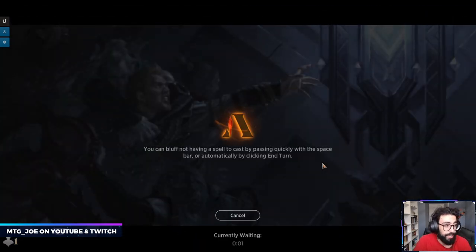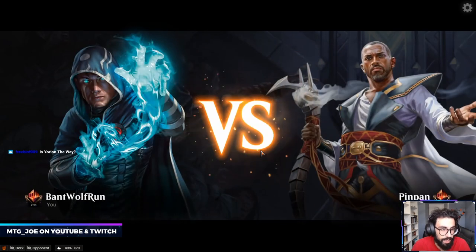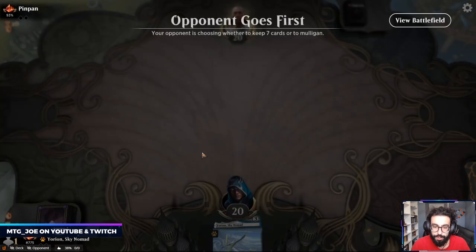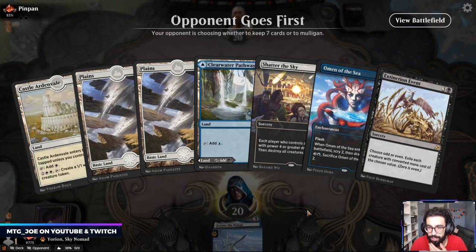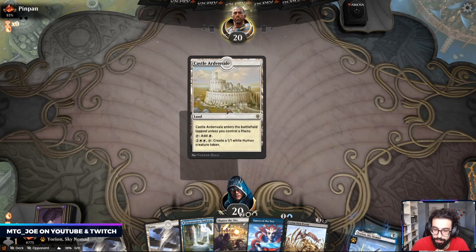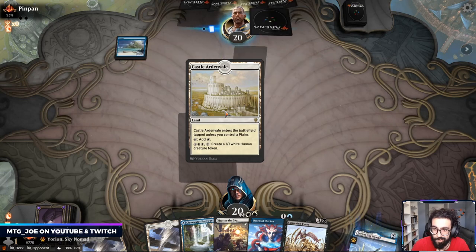I like Yorian the most. You're basically going to be playing some sort of food deck, an aggressive deck like Gruul, mono green stompy, Yorian, or Rogues. Of those, I'm most comfortable with these, so that's why I'm playing this out. I think this hand's fine — against an aggressive deck, we have a sweeper. Okay, they're on the merfolk line.